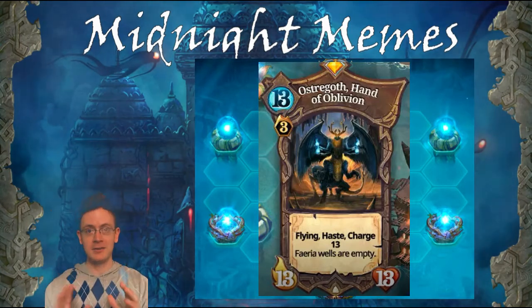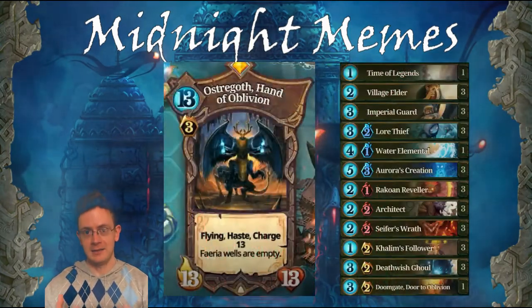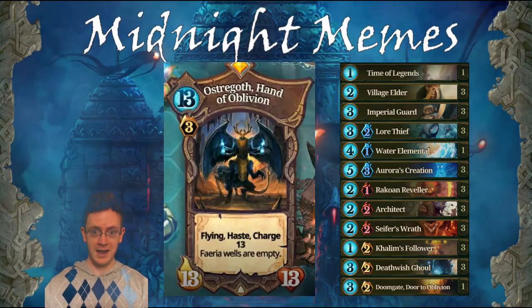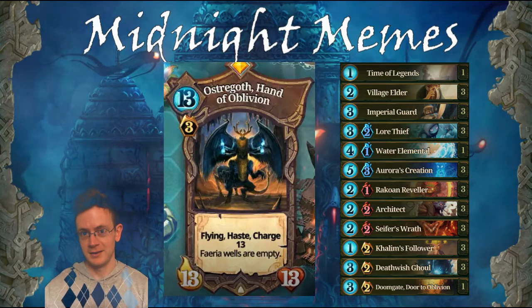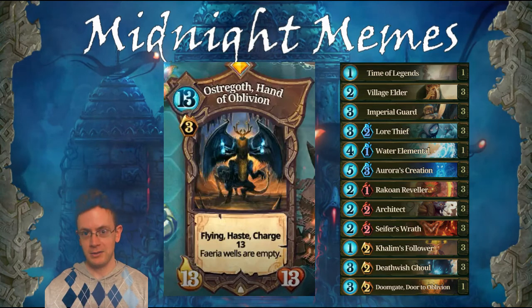Now I know this is a lot to process, so let's get to our game plan. Our deck is built with the sole purpose of summoning multiple Ostrogoths using Aurora's Creation. Will we break the game, or will the game break us? Join me as we bring the Hands of Oblivion against Path to Face Rush.